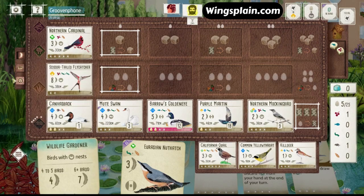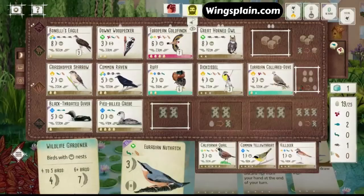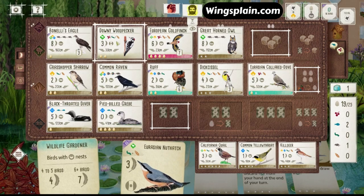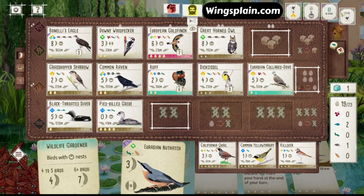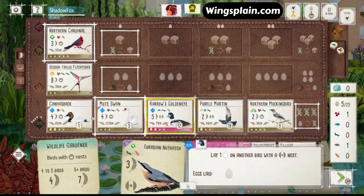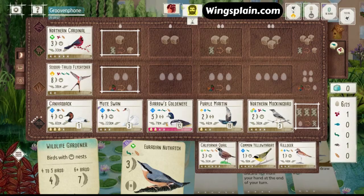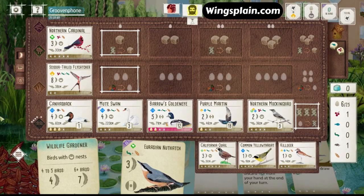I'm not really sure we pulled it off. He's going to have a lot of eggs, a lot of bird points. He's got one bonus card, plenty of tucks, plenty of eggs, plenty of bird points — won all the round goals. It's just not looking good. I don't think our tucks were able to bring it home. He just got too many good cards too early, and our Mute Swan engine was too slow to get up and running to compete against it.